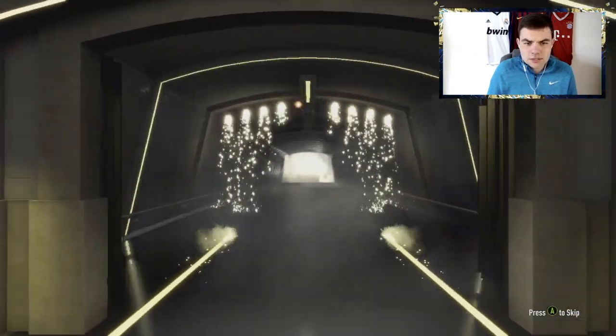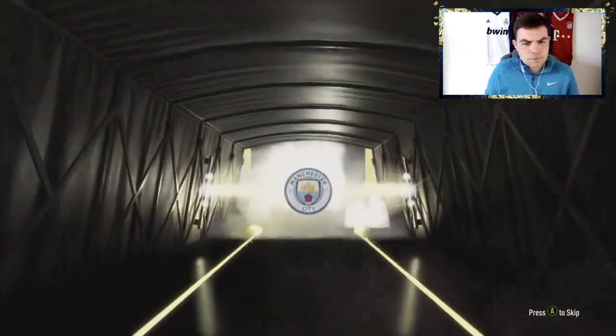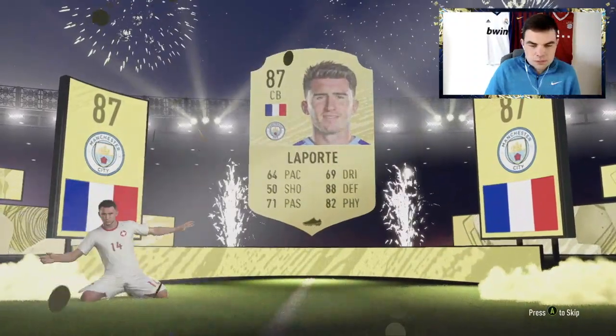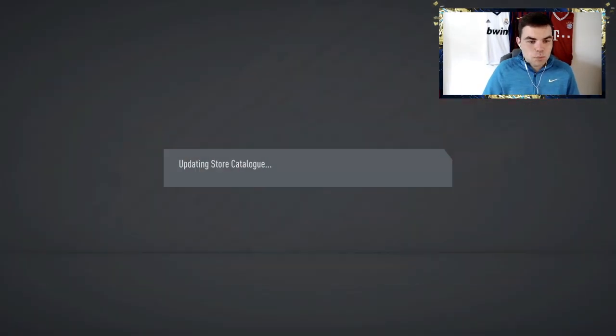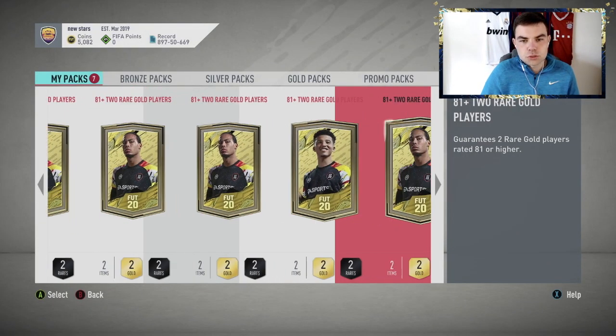Third pack, come on, we need to see pink flare. Boards again — walk-out! French centre-back, Man City — so we've had two Man City walk-outs, Laporte and Sterling. We take it because it's decent and affordable. With the 85-to-92 range I feel like most packs had special cards, but he costs probably like 25k, 28k — that's a decent pull. Pays for two of the packs I guess.